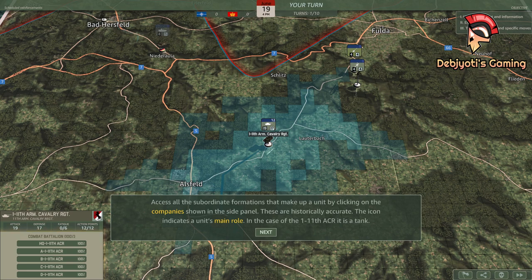Access all the subordinate formations that make up a unit by clicking on the companies shown in the side panel. These are historically accurate. The icon indicates a unit's main role. In the case of the 1-11th ACR, it is a tank.